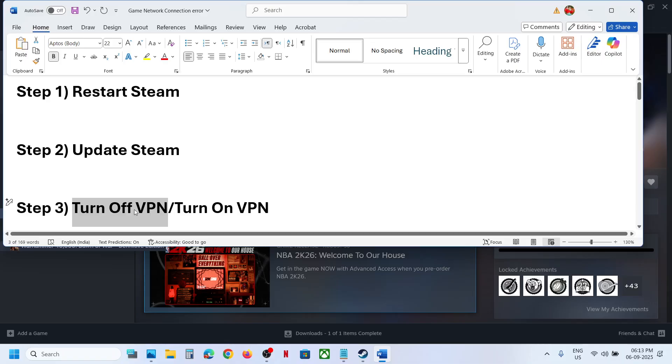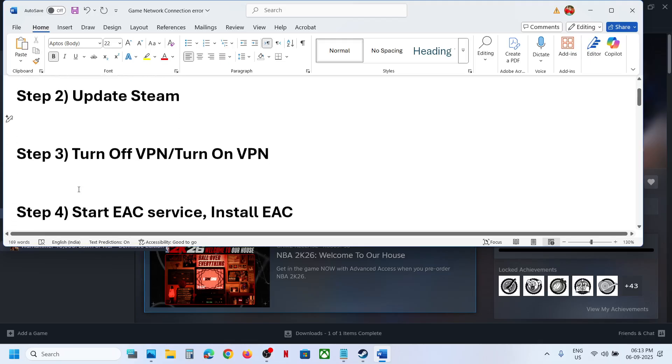The next step is to turn off your VPN. If you're using a VPN, turn it off and close it. If you're not using one, you can try turning it on. Check both off and on to see which one works for you.